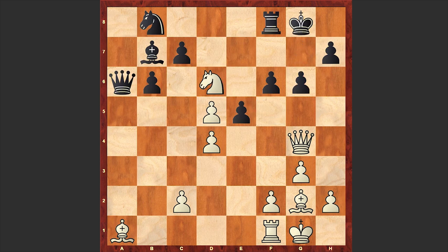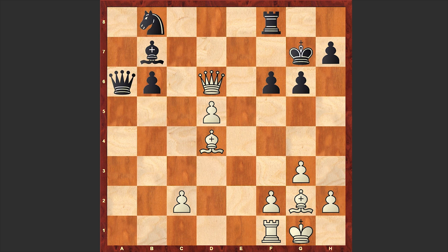g6, knight takes d6, he takes d6, queen e6 check. White's queen is penetrating the opponent's camp while black's queen is awkwardly placed on a6. White also has a powerful bishop. Black still needs to develop, which is a problematic task, and already black's position is hopeless — just no time for consolidating.